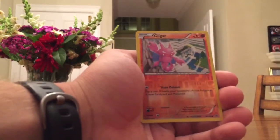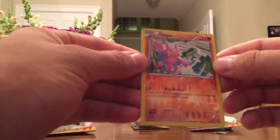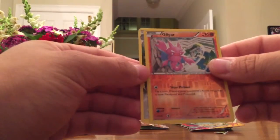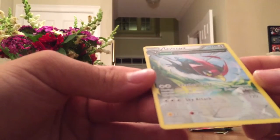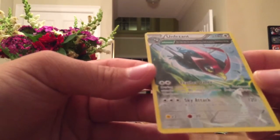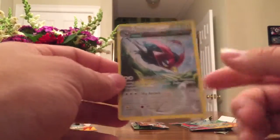This should be our reverse — yep, it's a Gligar. That's just a common card, nothing too crazy. And our rare is... it's not a holo, but it's got these four — I don't know the actual name of these things, like what the special whatchamacallit is. Like Ancient Ability, blah blah blah. But pretty cool nonetheless.